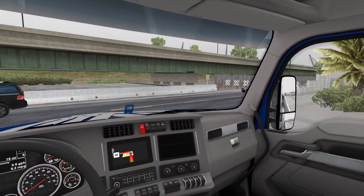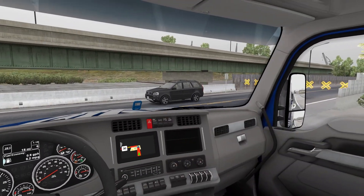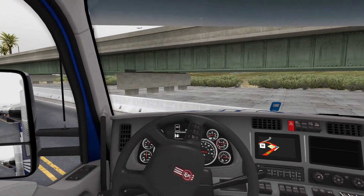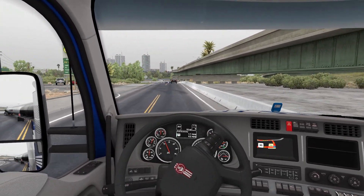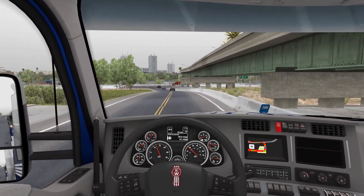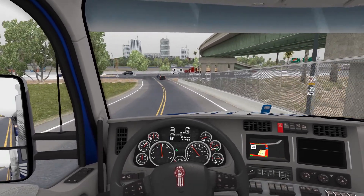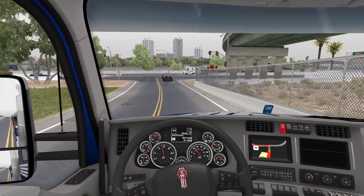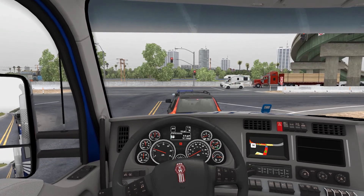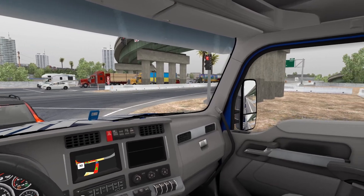I do like how on the 567 you've got the blacked-out grille and blacked-out lights — that's one of my favourite features of that truck. But with this, you get no options to change the grille or the lights, or at least none that I saw. And the light option that is there doesn't actually do anything noticeable — I can't tell any difference. I definitely think there's some work to be done on the customization front.